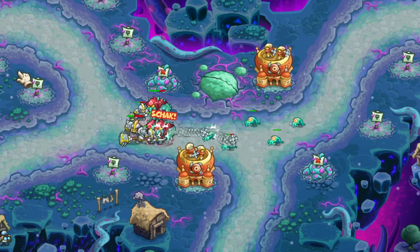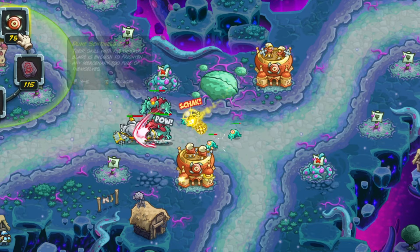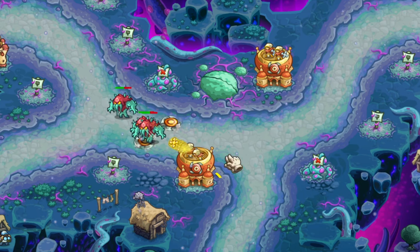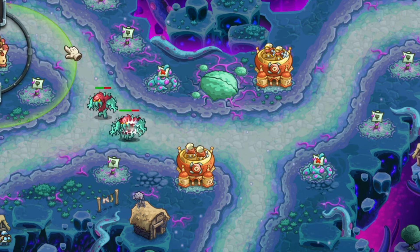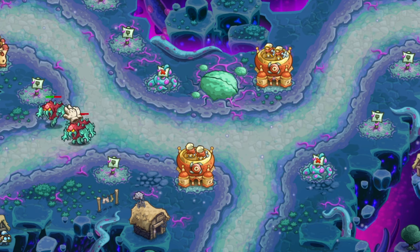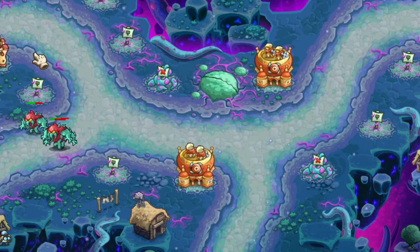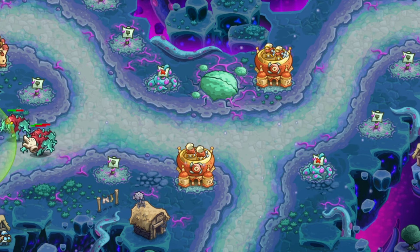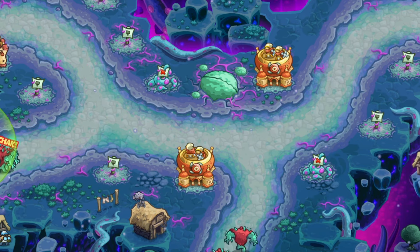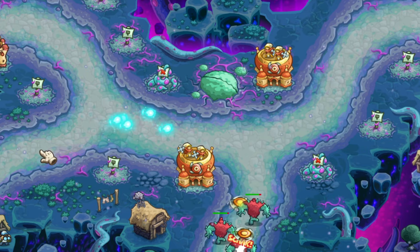The last thing about this tower I'm going to mention is that it's not a good cleanup tower. If you just have one of these guys in the back, you probably don't want to do that, because there's usually not a lot of units to bounce around between in the back of the map — it's usually one or two guys sneaking through. Unless there's a big group of guys coming through, you're not going to get the bounce damage out of it, and that's going to be really, really weak. Three to five damage on a single unit is not a lot.